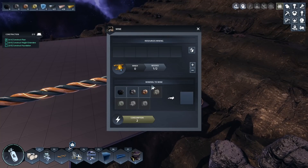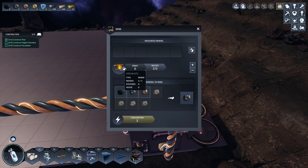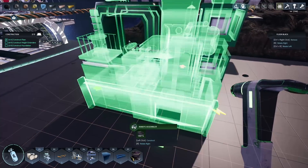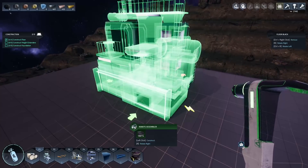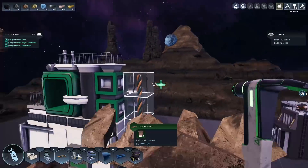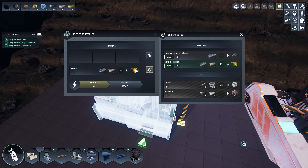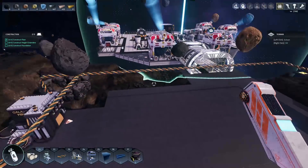All we need now is two drones. We can't just build drones directly — we need to build a robot assembler first, because that's where drones are built. The robot assembler is a big clunky building; I'll place it in a random location and connect power. Now it's powered. There's a transport drone we might come back to later, but we want the mining drones — let's make two of those. That requires some electronic parts and copper bars.